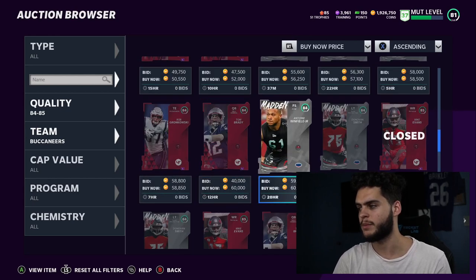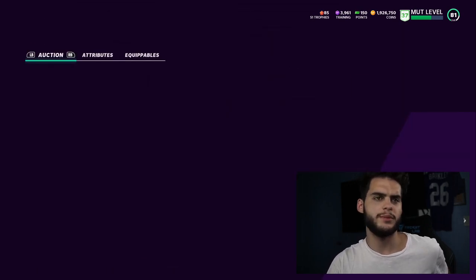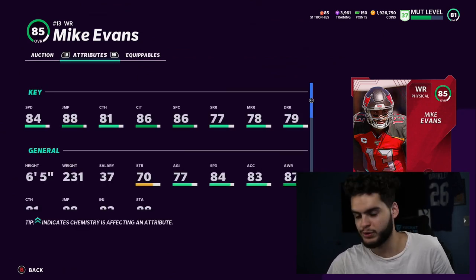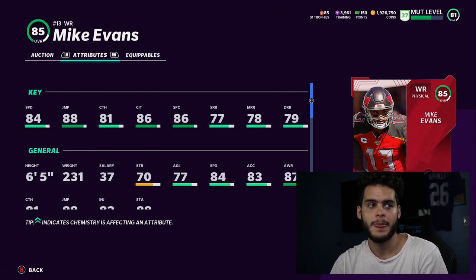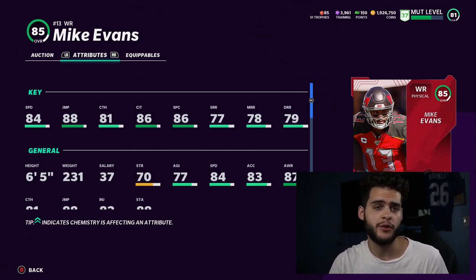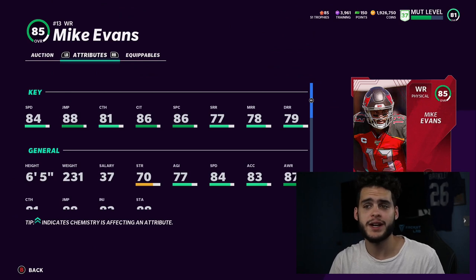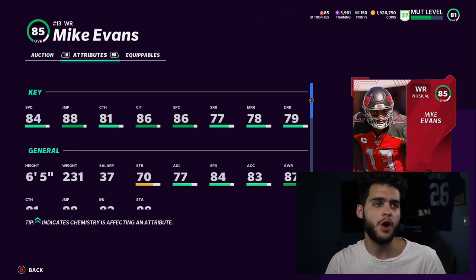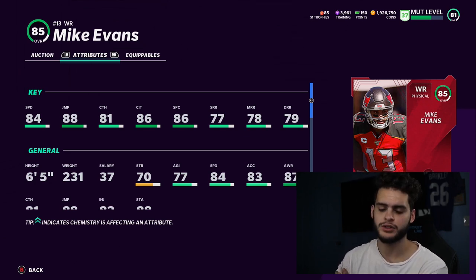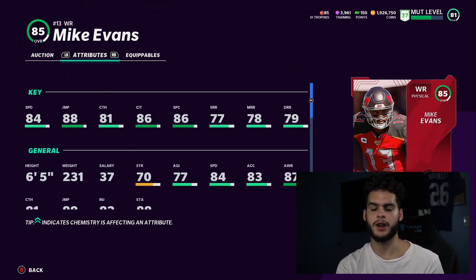Coming in at number 10 is Mike Evans. He's a guy I always think is pretty overrated in Madden. They give him good height — he's six-foot-five — but what they do wrong is give him horrible route running and not the best speed. 84 speed is better than usual but if you can't route run and you can't burn the top off the defense, you're not usable. Why is Tyreek Hill so good? Because he can outrun anyone, so it doesn't matter what his other stats are.